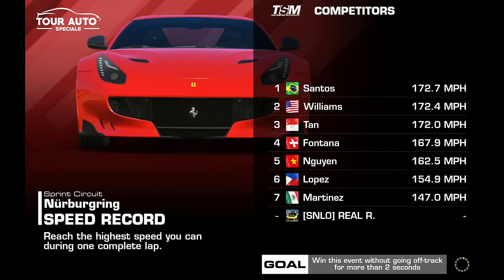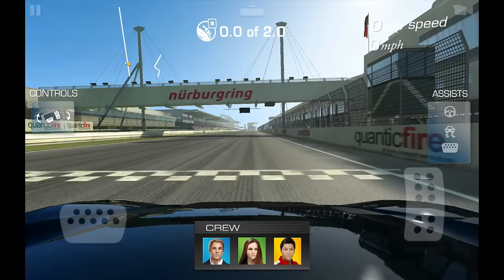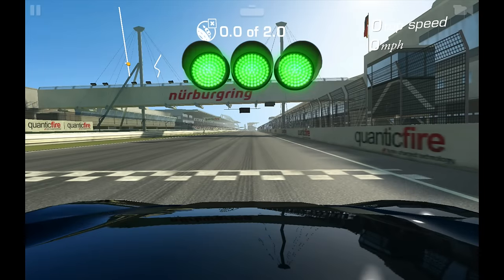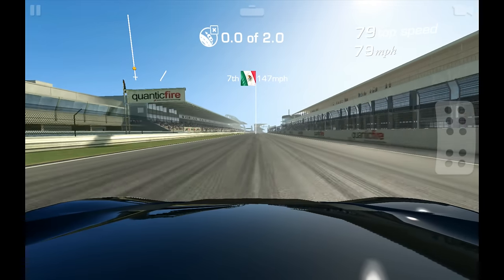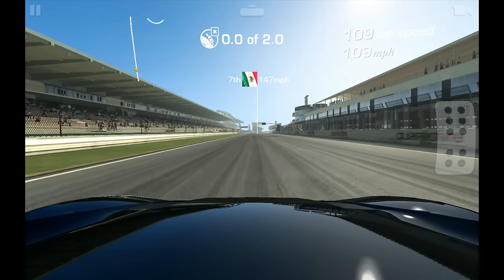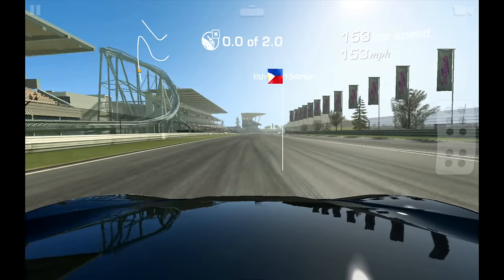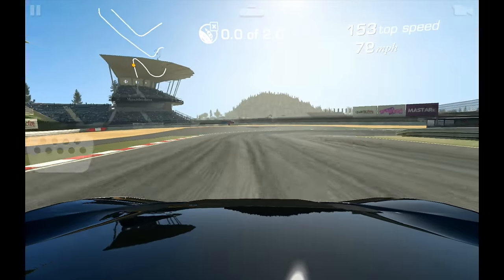Well, sprint circuit right — I'm going to keep this in miles per hour on this one: 173. It's either turn around here and then use the whole length of this straight, or towards the end of the lap — you can turn around here and then use the whole length of this straight here.